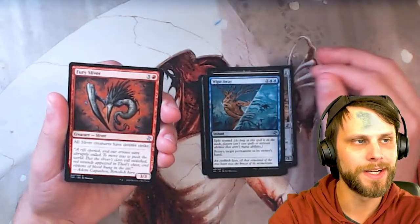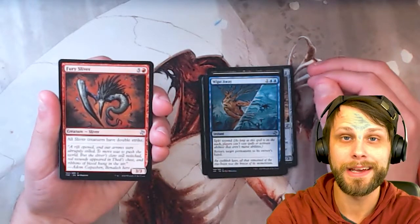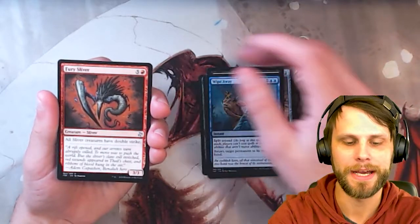Fury Sliver, again representing that Sliver tribe with Double Strike. One of the big payoffs — I would say in draft, if you are in that Sliver stack, this is just such a powerful card.